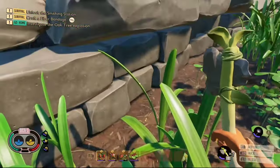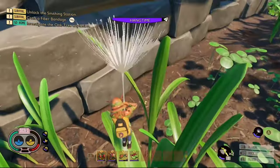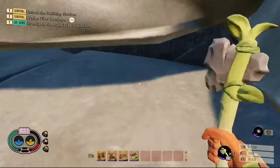Then you want to use your Dandelion Tuft and glide your way down to this piece of grass right here. Then you want to glide all the way over here and jump up on this rock structure here.